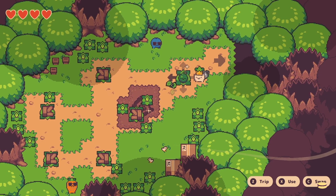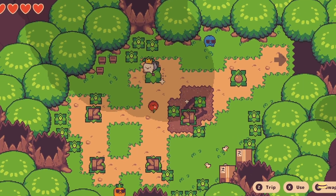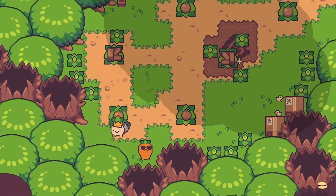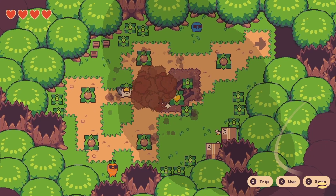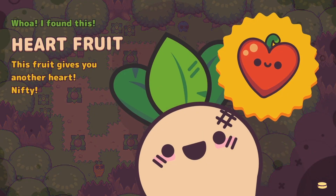If you'd like to see my entire playthrough of Turnip Boy Commits Tax Evasion, all the episodes are on my channel. For this next one, you go to the left of Layer Lane after defeating King Pig, and use your quadrant can to unlock all the bombs and stuff — then you'll get your second heart fruit, or fifth one, depending on how you're counting.